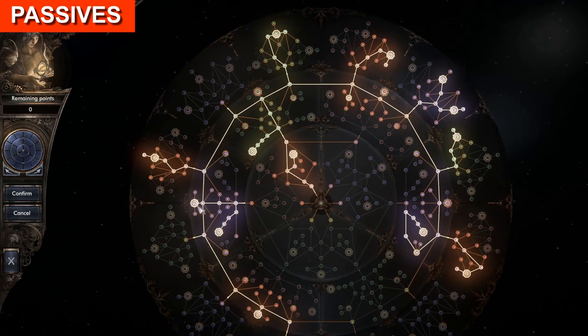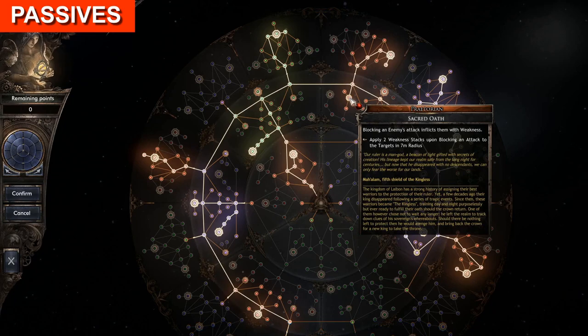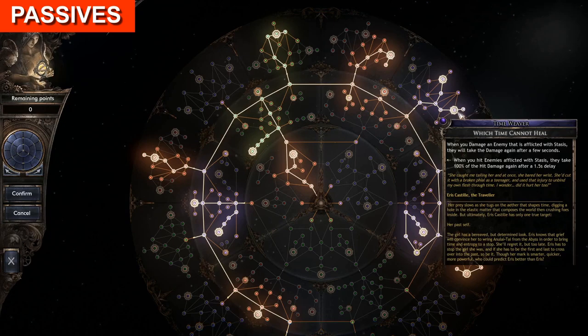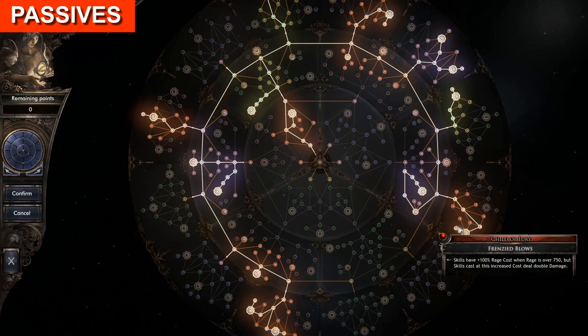We combo that with Grievous Afflictions to apply more ailments, and Sacred Oath in the Praetorian to apply weakness every time we block. Then we have Beacon for the Lost in the EOS — and again this is additional damage, not increased damage. This node is the reason why we want at least one gear piece with force shield on it. Next up we grab Which Time Cannot Heal — this node cannot crit, so it's not as good as you'd think, but it's still around 25% additional damage. Then we have the usual suspect Frenzied Blows, and Child of Fury doubling our attack damage well above 750 rage. This also has false phrasing — it only works with attack skills, not spells. With the unique Wild Eclipse you could make spells use rage, but it doesn't have any effect here.